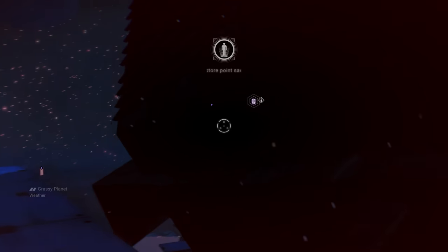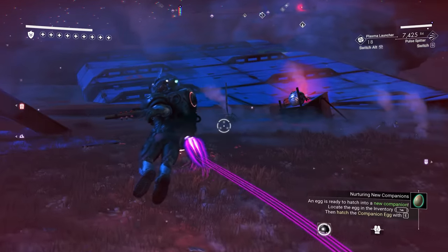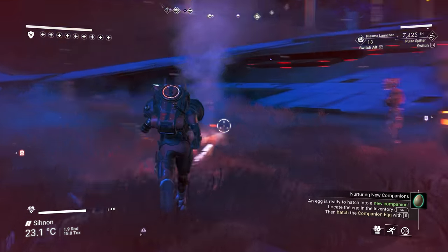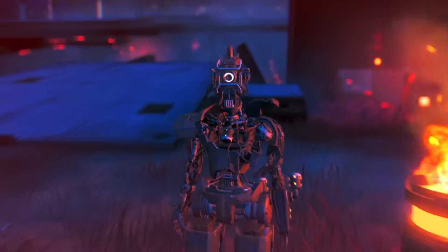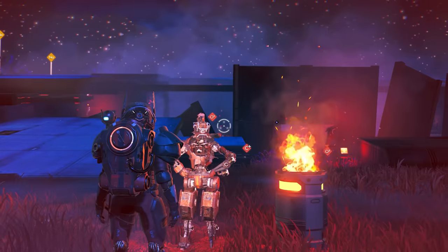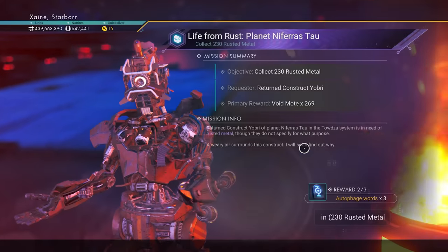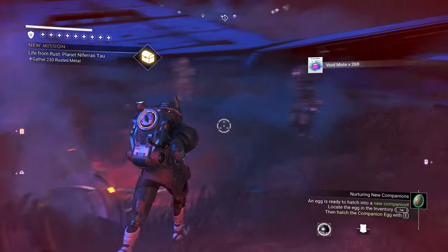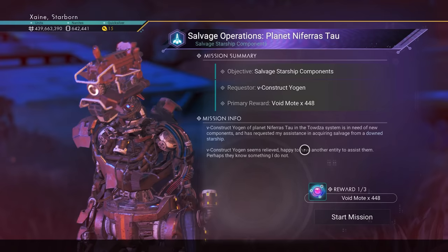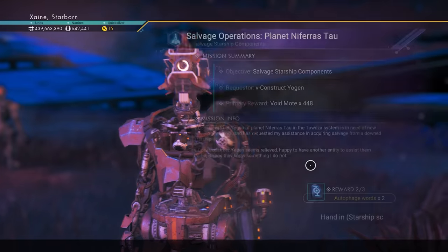Alternatively, pre-craft the items, but that requires way more initial resource setup. You'll also need the blueprints to craft a few of those, either through various exploratory means or simply purchasing them from the Anomaly with Nanites. My favourite method for having constant access to resources is to have storage containers built on my freighter with a vast supply in those containers, and a Matter Beam technology installed. Call in the freighter to the system you are farming Void Motes in for constant access to your stores. Do note that in most cases, you'll need the item in your inventory — you cannot hand in through the Matter Beam, but you can craft through it.